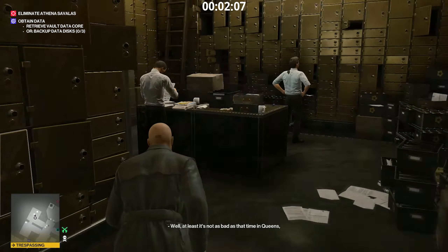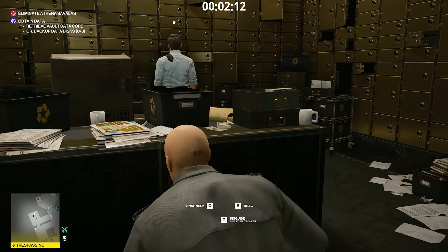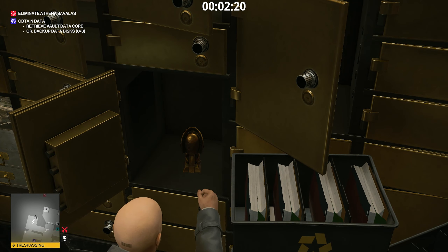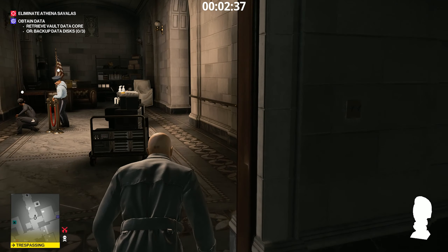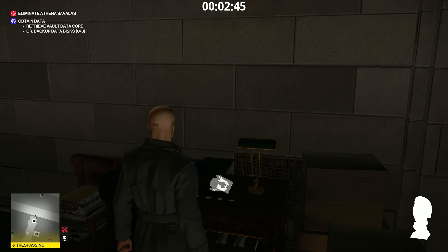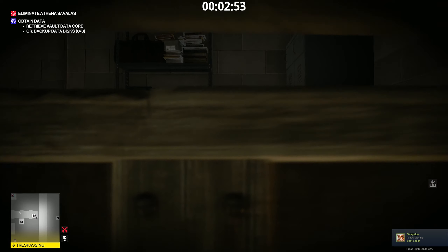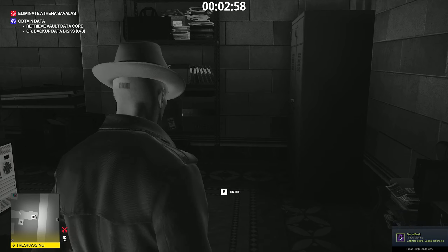Now go to the vault area where there are two guys digging through the files. Hit him on the head and open the deposit box — and what do you find? A golden idol. Now leave the room and go towards the hallway on the side. Pass the person who is cleaning and the cop who is being a lazy bastard. Place the idol on the cabinet — you can do that by holding tap on PC, but I have no idea what it is on console. Then go inside the hiding place on your right.